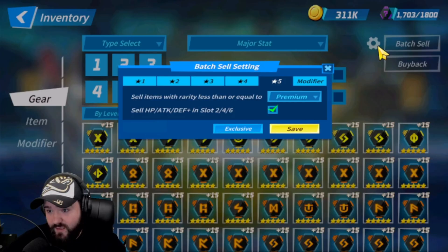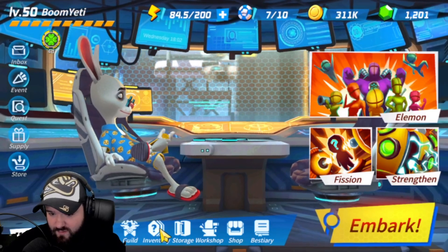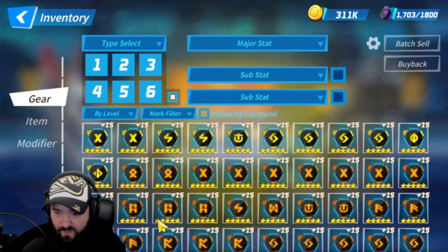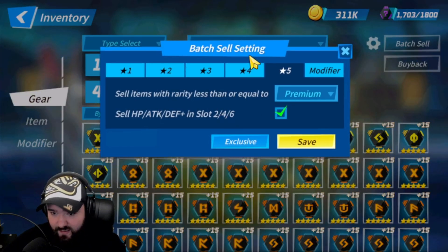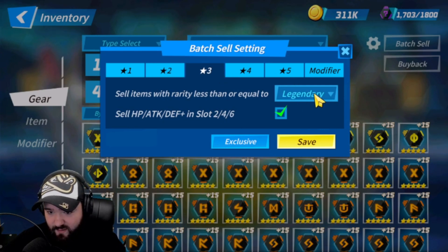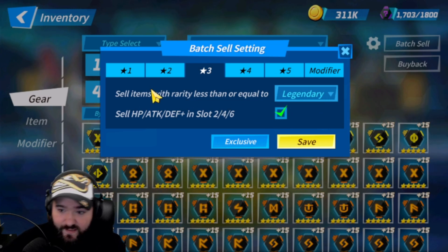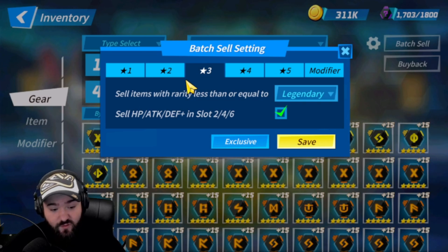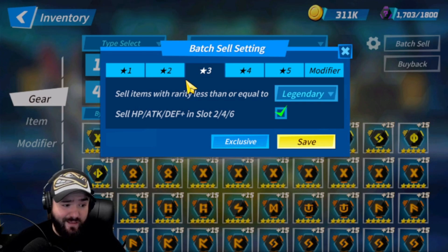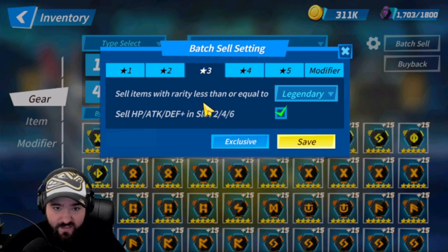The first thing we want to cover is the initial batch sell settings. To get here, all you're going to do is just come down to the inventory button down here at the very bottom of the main page. Come up to the cog next to the batch sell. It brings you here. You should set your 1, 2, and 3 stars all to Legendary automatically being sold. And check the box for automatically selling flats on 2-4-6. You just don't want any 1, 2, or 3 stars once you can clear B10. And if you're using these settings at this point, you should be clearing B10. Before that, keep everything. Level it up. Make your B10 team.